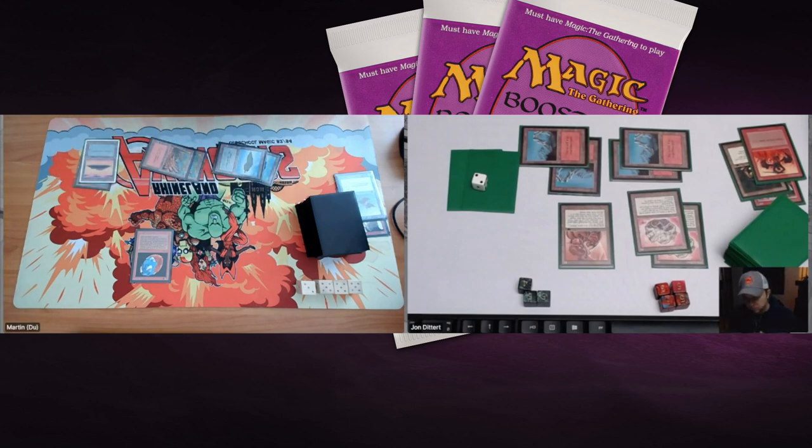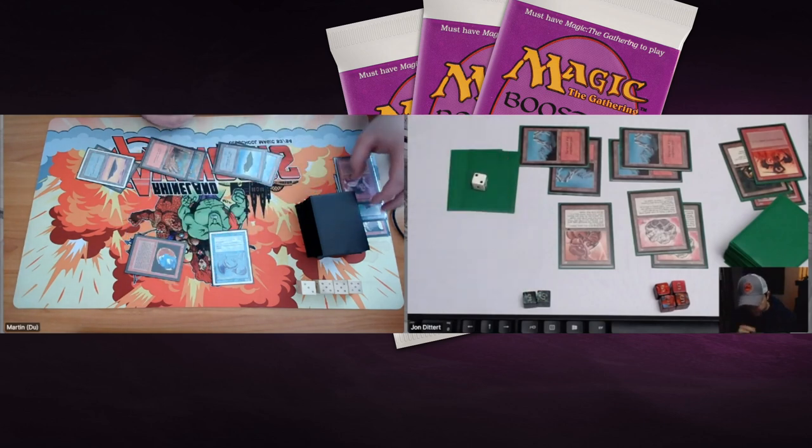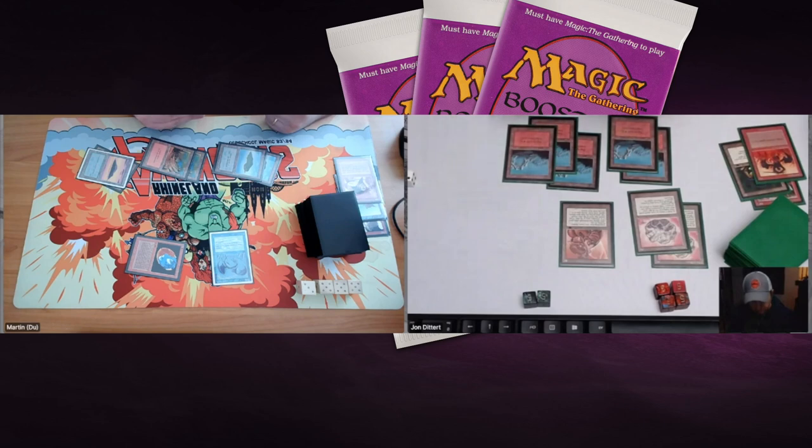Martin taps four and plays an Azure Drake. Then there's an attack with the Rukh Egg — John is not going to block. We see a Bloodlust, meaning four points of damage for John, dropping him to ten. John really needs something here — he gets another land and another Orcish Mechanics, which isn't really what he wants.